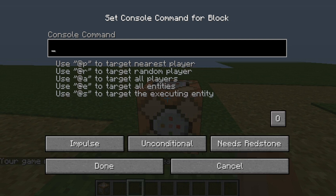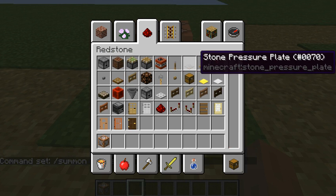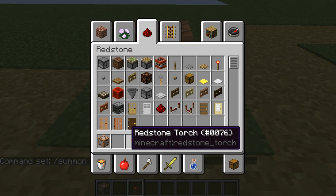Here you can put a command — I'm just going to do 'summon chicken' with the coordinates. Then the next thing you need is a redstone block. I'm just going to use a torch.